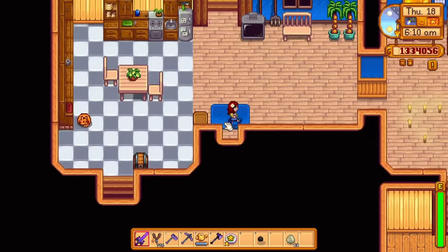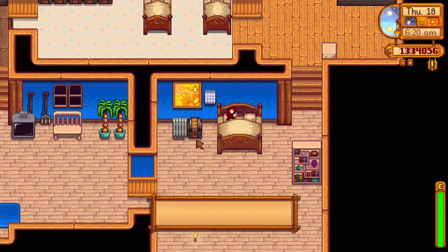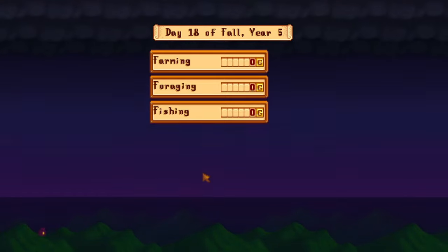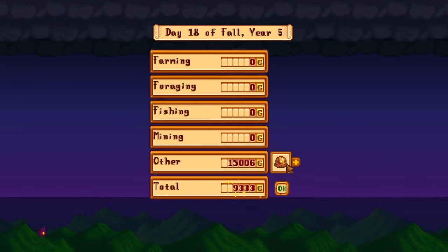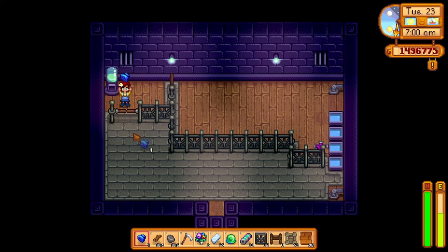Slime eggs sell for different prices based on their color. Green is the cheapest at 1,000 gold, then blue at 1,750 gold, red at 2,500 gold, and purple slime eggs for an impressive 5,000 gold. Added in the latest update, you can now get tiger slime eggs which sell for 8,000 gold, making them the most profitable slime eggs you can get.